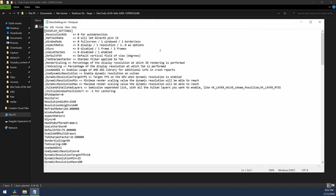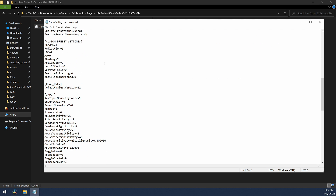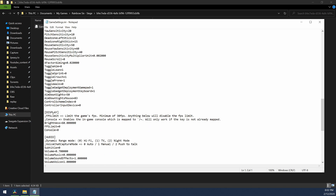As the file opens up, scroll down and you'll see a section for Display. There'll be a section called FPS Limit — by default set to zero. Change this number to whatever limit you want to set. In my case, if I wanted to set 143 FPS, I would set it at 143.